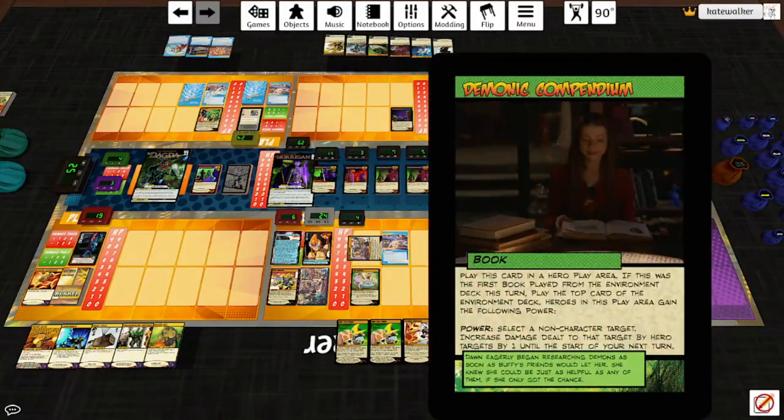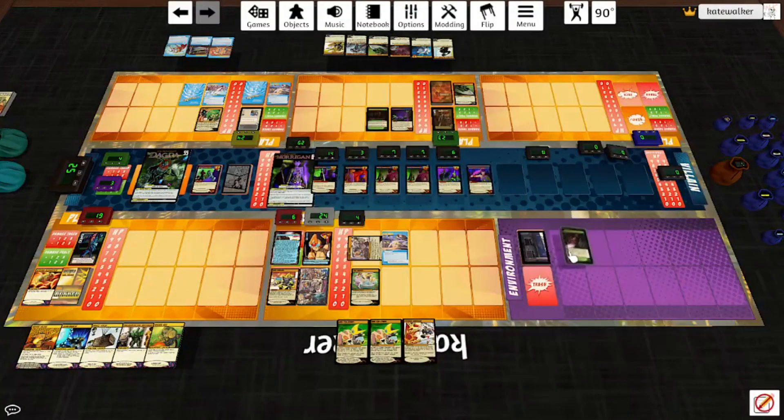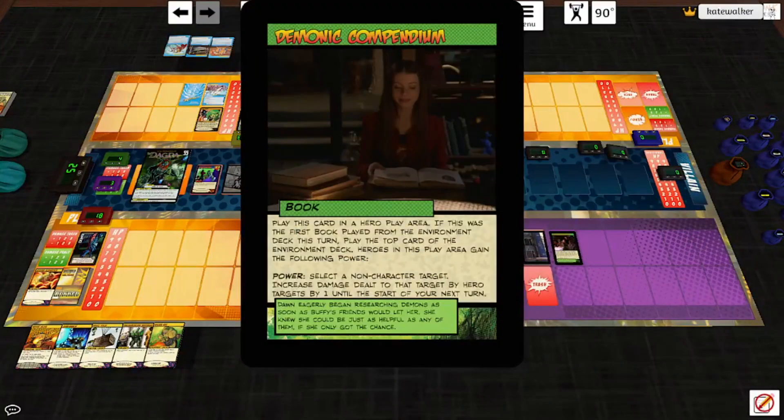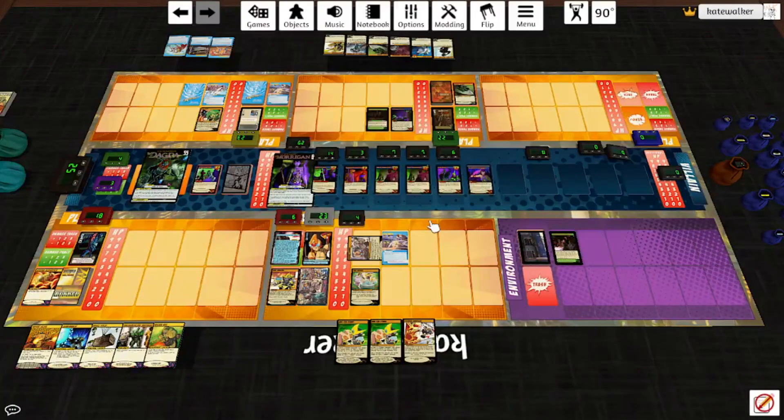The Magic Box plays Demonic Compendium. Play this card in a hero play area. If this is the first book played from the environment deck this turn, play the top card of the environment deck. Heroes in this play area gain the following power: select a non-character target; increase damage dealt to that target by hero targets by one until the start of your next turn. I'm going to give that to the Knight. Play the top card of the environment deck: All Night Study Session. Once a card is played, each hero deals itself one psychic damage, then each player may use the power in a book in their play area. If no player does, discard cards from the top of the environment deck until you discard a book, put that book into play and destroy this card. So everybody take one. We'll use this book and increase damage dealt to these Pixie Knights by one.